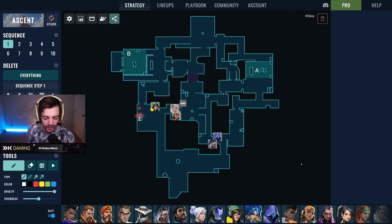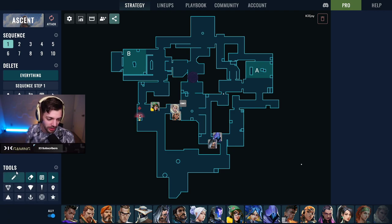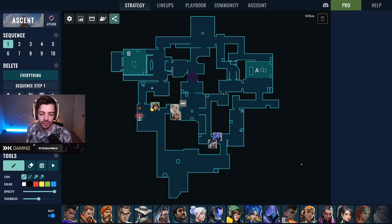Quick explanation of this default put together on Ascent. The principle here is: how much can I get from my utility, how much map control can I get, and how much can I get for the least committed fights possible? Obviously the opponents might sometimes dictate that because they may try to really commit hard into you.